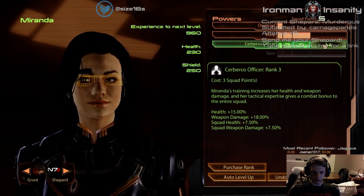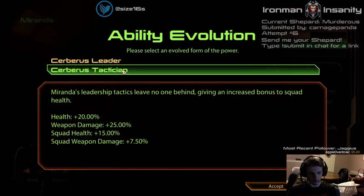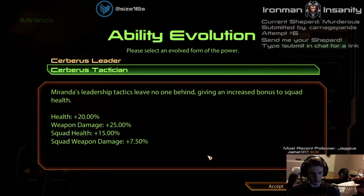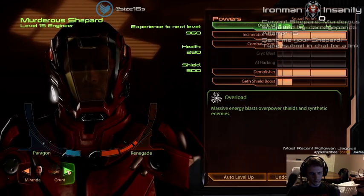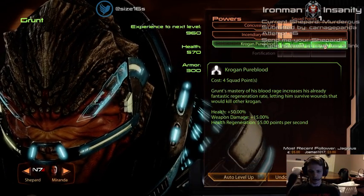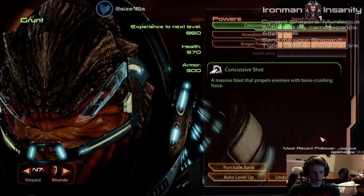You can focus on squad health or squad weapon damage, but squad health is more important for what I'm doing. Tactician gives 15% health. This gives Grunt an astounding amount of health — 570 — because he's got his passive maxed out, a research project for his health, and now this is maxed too. Grunt is almost at his peak health.